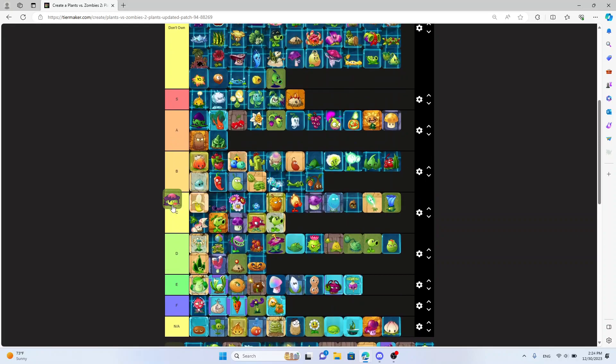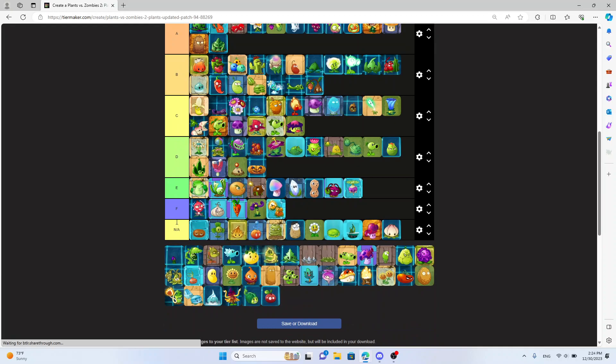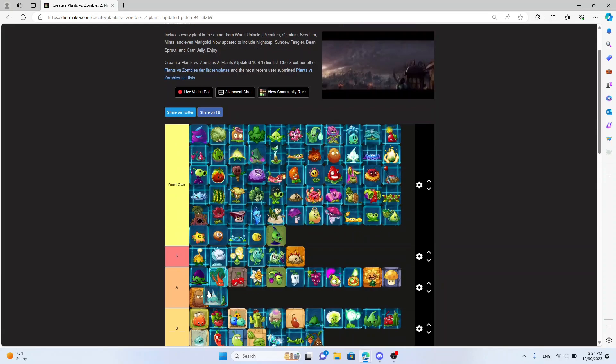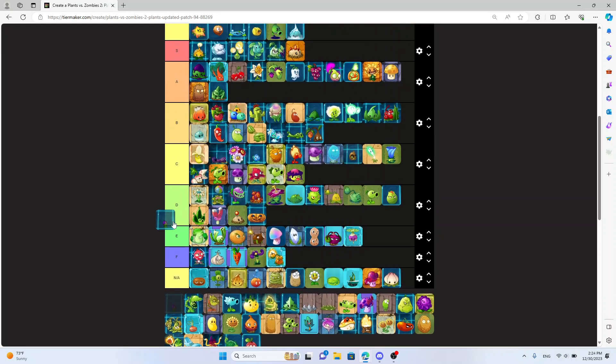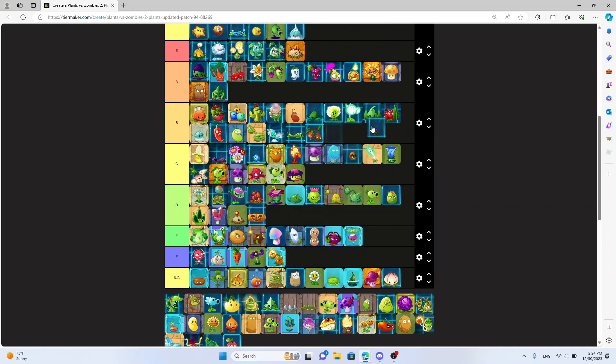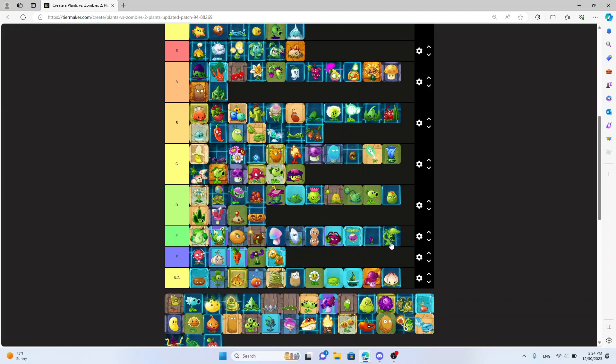Shadow Shroom — I don't really like it that much. I only use it with Moonflower. It does poison but Ailment is just better. Shrinking Violet — I don't own it. Snap Pea — E tier, D tier — better than Roto Bagger, not even better than Bloomery. It does look sick though.